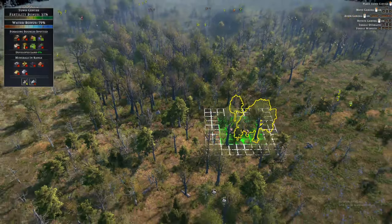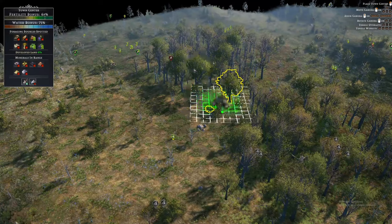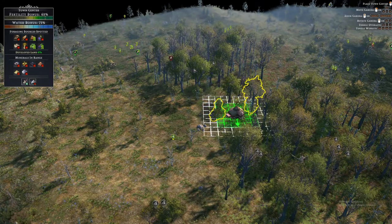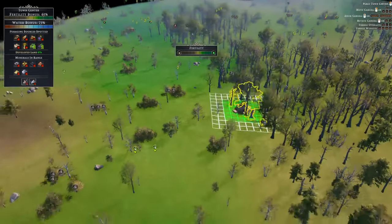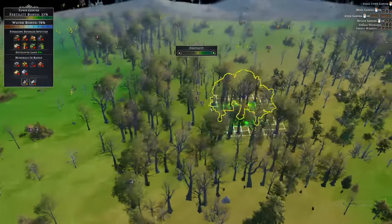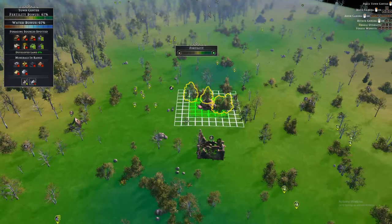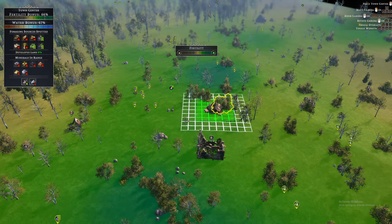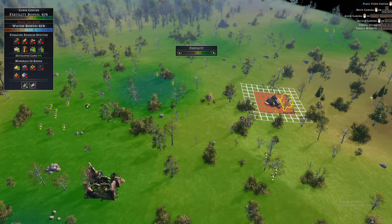Now we're in Farthest Frontier and we need to place our town center. As far as I remember, when placing the town center we need to look at the upper right of the screen for the fertility bonus and water bonus, as well as resources near the settlement. You can check fertility by pressing F on your keyboard. There's a lot of fertile land here — good fertility — so I think this could be a good spot. There seem to be some ruins nearby as well.